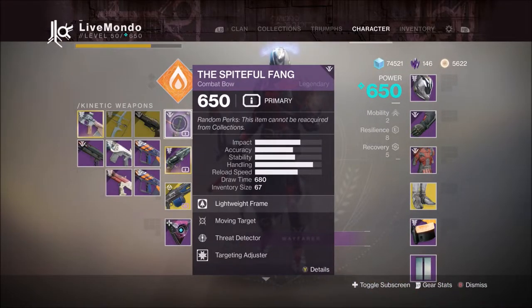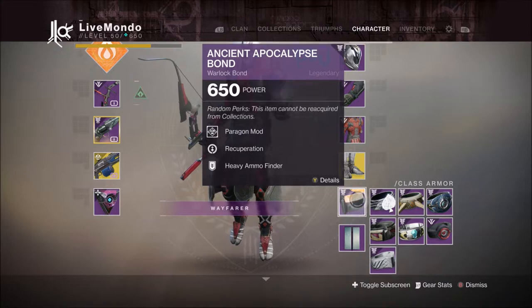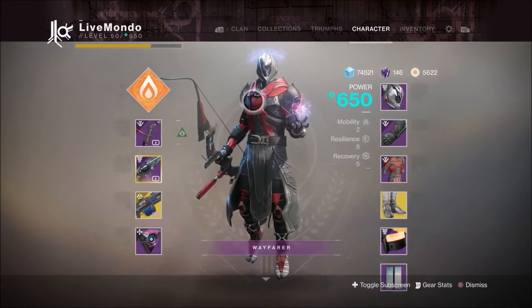Burst Glide for anybody that's interested. I'm using Spikeful Fang, which is the Forge Bow, as my primary. Trust Hand Cannon, which is Gambit, for my energy and Thunderlord as my heavy.